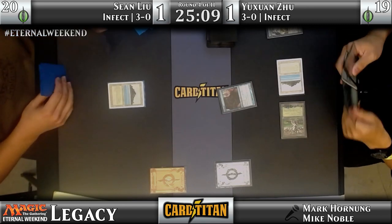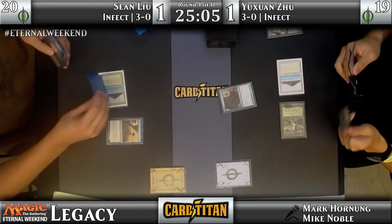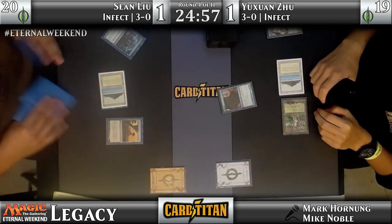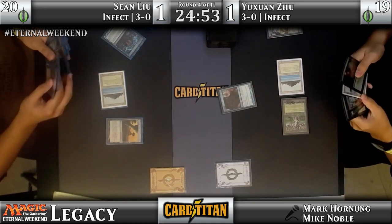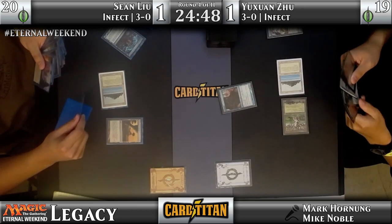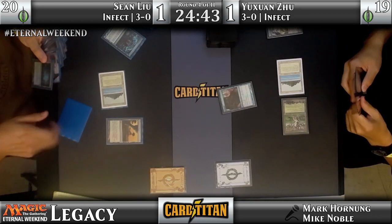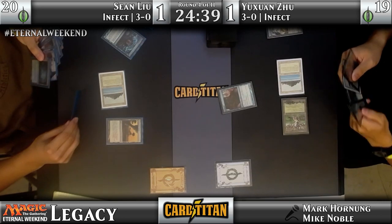There is an interesting choice of Brainstorm here. I'm kind of looking through Sean's sideboard. He also has one Blossoming Defense in his sideboard — I do not see one in the main deck. So I'm curious as to what's come in if these players are looking to make this an interactive match.